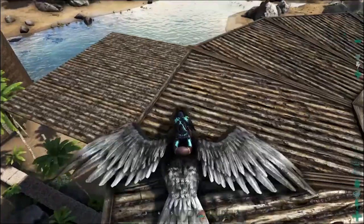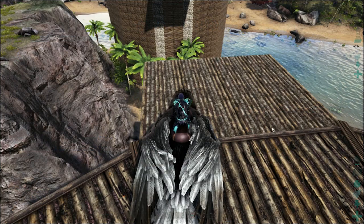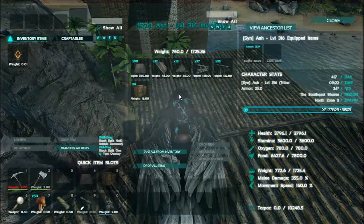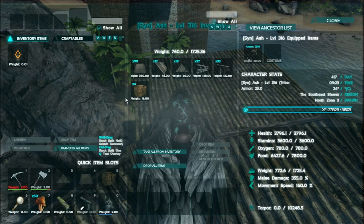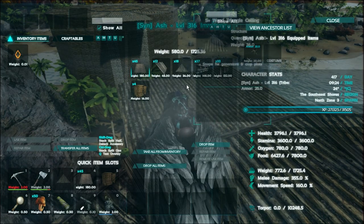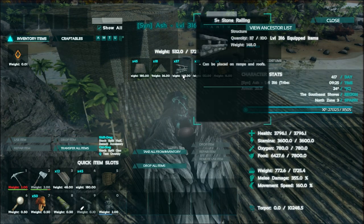I've got a bunch of stuff in my inventory here on the RG. And also, check this out - notice anything different? Level 85 already. I've been doing a ton of crafting and just building. I have so much stuff in that chest over there, you wouldn't believe. We've been doing like a ton of crafting, gathering, and everything. So we just completely leveled up so much. It's ridiculous.